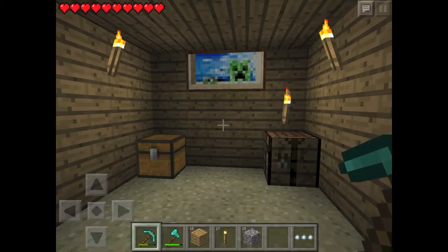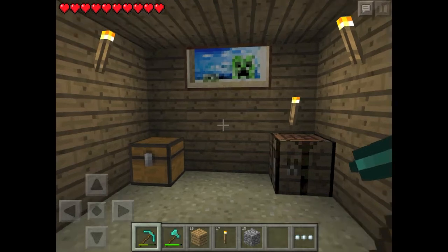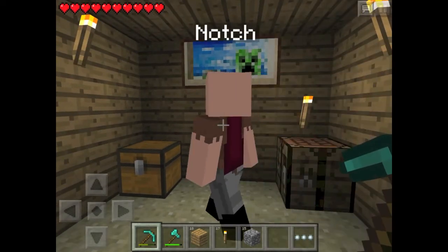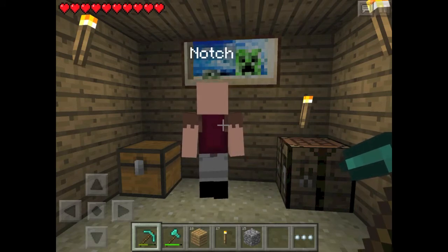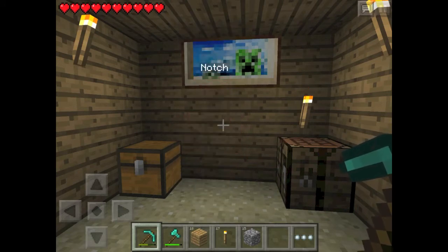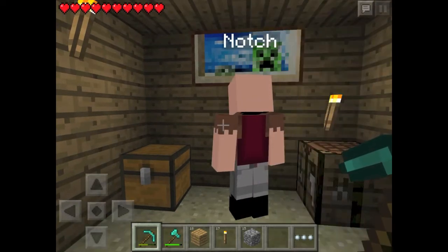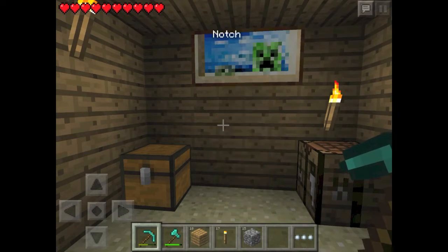He's going to show you a second time as he comes around and tries to teleport through the wall again. Look closely, look very closely at Notch — he's going to show you one more time. Boom, he's teleported.